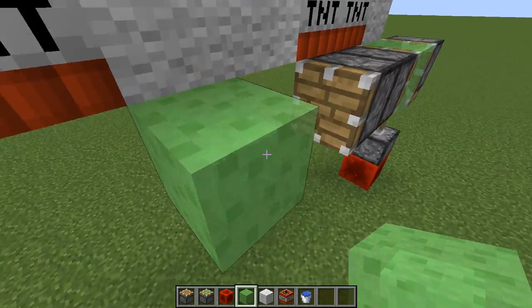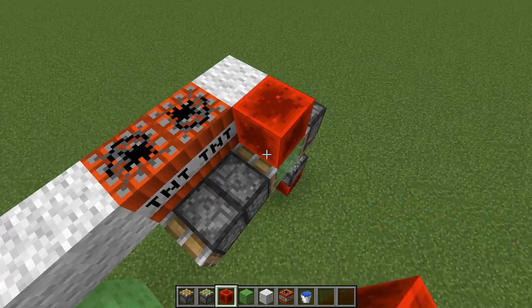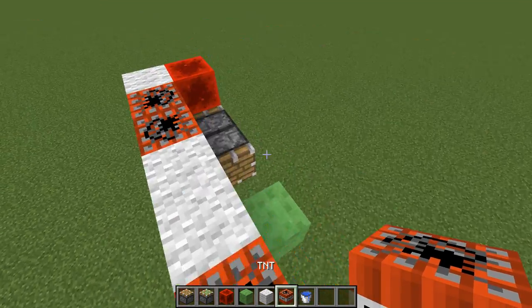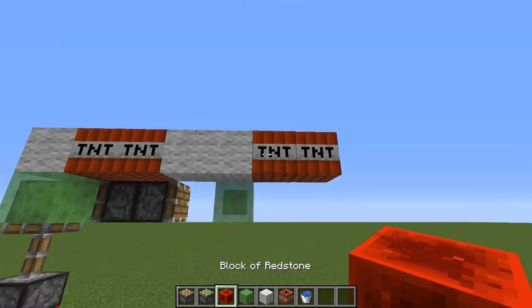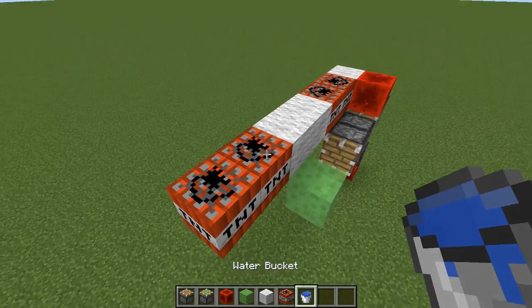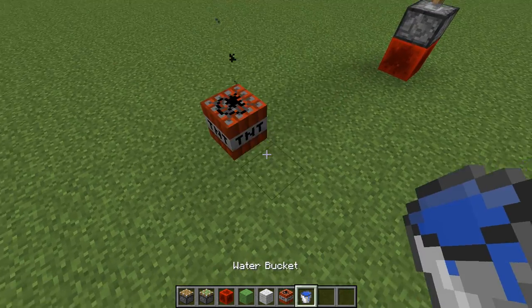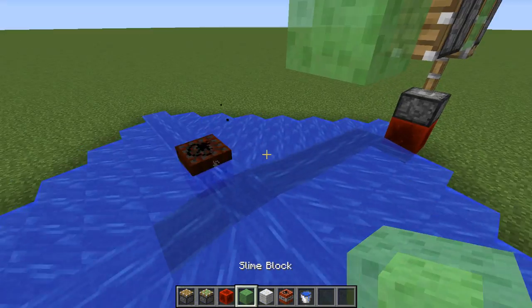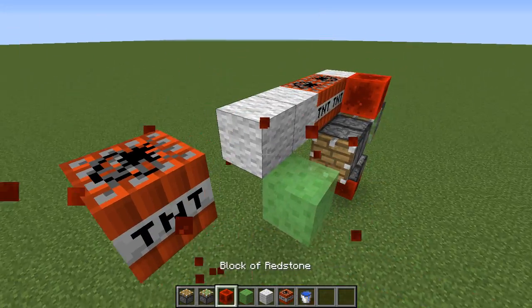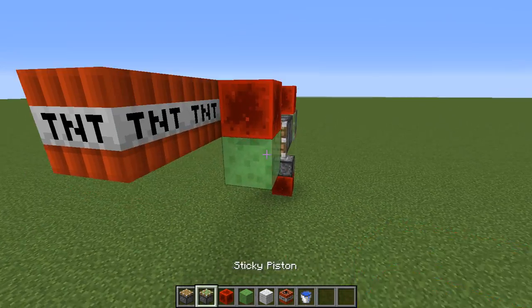One block higher, that's higher. Redstone block over here. And you need a water bucket, because sometimes when you just place the redstone block like this, you need to do like this. Yeah, so that happened. It's cool.